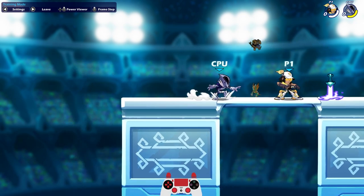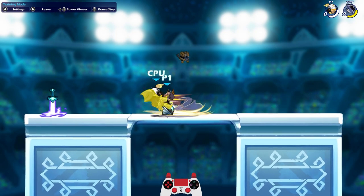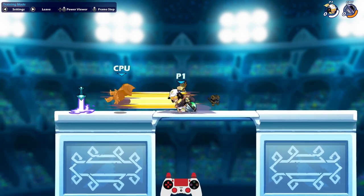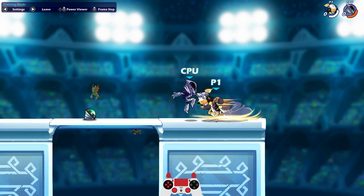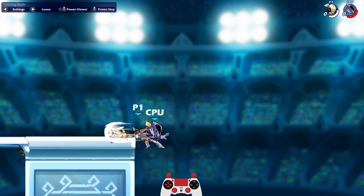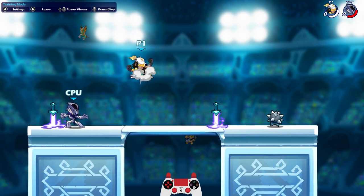Her down sig is really, really, really good. Doesn't look that cool, but like boom boom boom boom — look at that. It's just crazy how much they get smacked around. It makes it very hard to know where you're going if you're the one getting smacked around. So her down sig is probably my favorite, and then the neutral sig just because it looks cool.